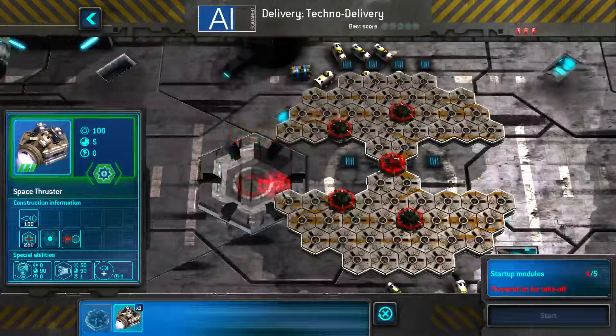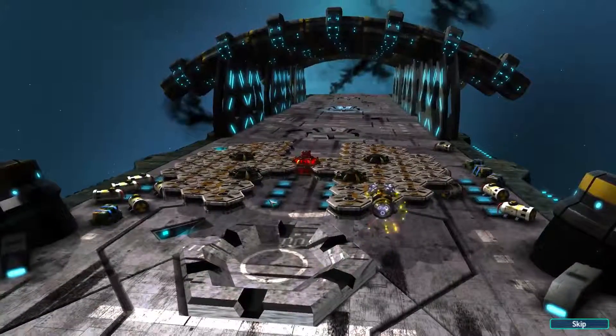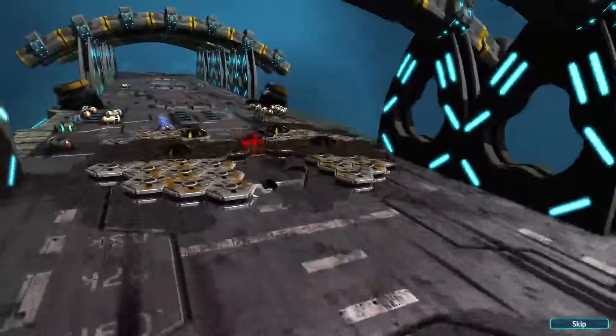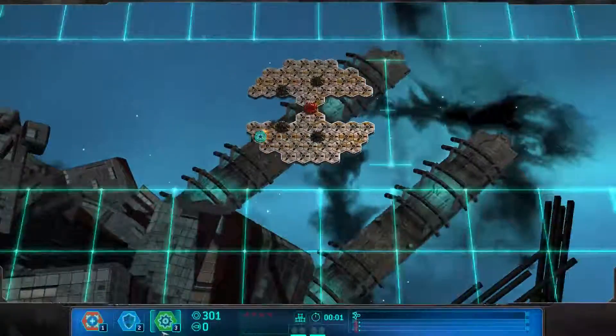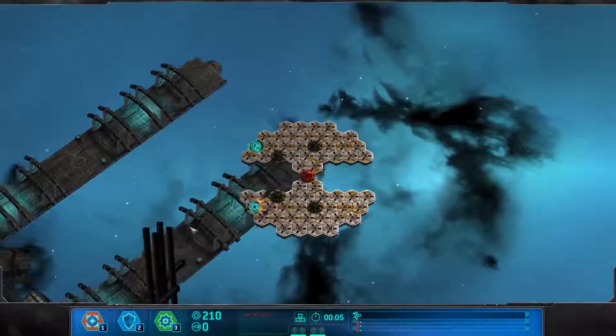The first engine we're going to place is actually right here, and that positioning is pretty important — I'm going to show you why in a second. The first thing we always do in any of our missions is we tactically break our engine and we build another one, and we're going to build it very symmetrical.